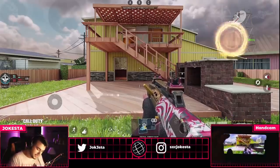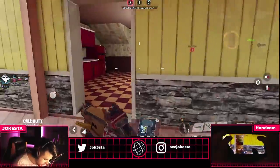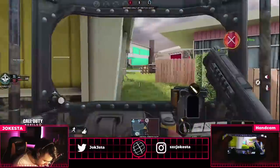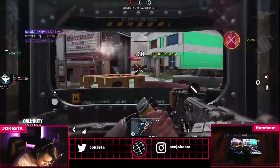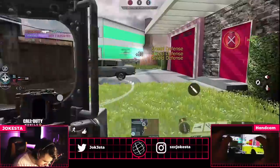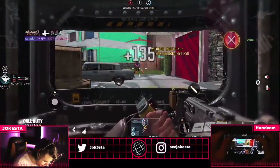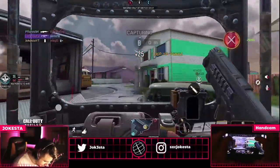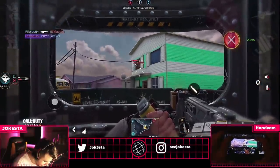The thing about the ballistic shield is that I wish it was actually a secondary instead of a skill operator. So you have to aim down sight with the shield — when you aim down sight with the shield, your pistol starts shooting. So it's really really good when you're out there trying to push.